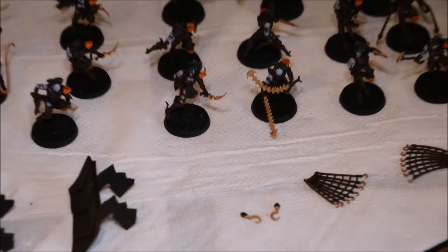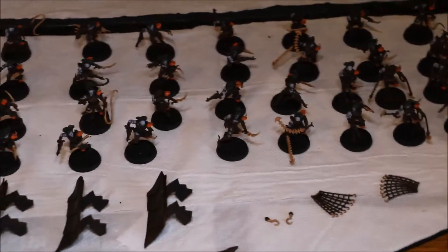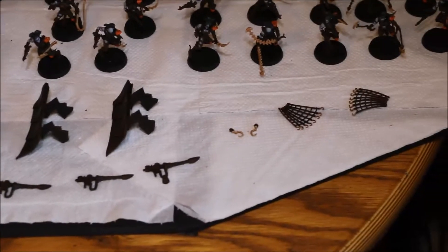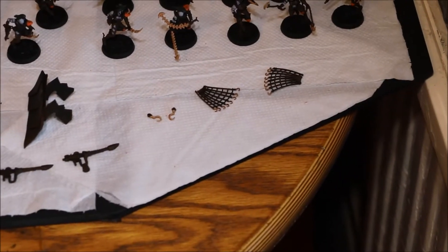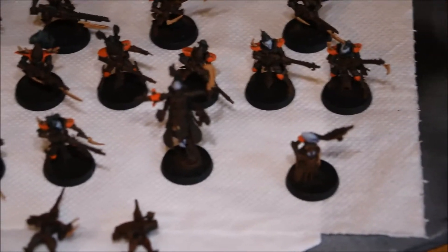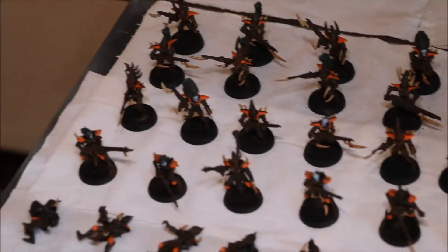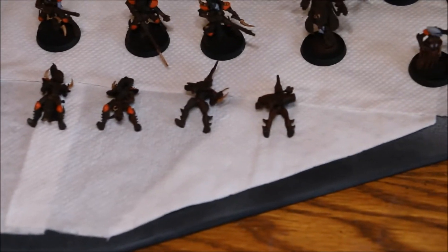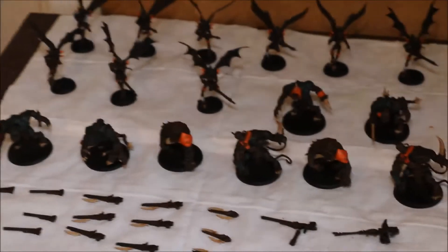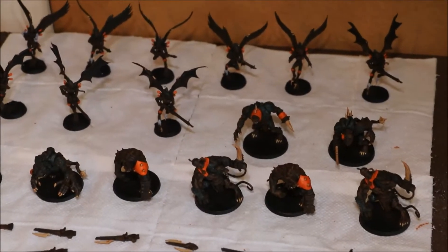So this is how the army is looking on the whole — let me give you a quick overview. We've got the Witches just on there. Those bits and pieces are for the Raiders etc. — that's got to be glued on to the newer styled Raider. And over here we've got the other 2 HQs, the 30 Warriors, plus the Warriors that are designed to magnetise or be glued on to the Raiders at a later stage. And then on this board we've got the Grotesques and the Scourges.